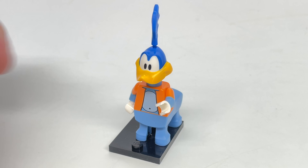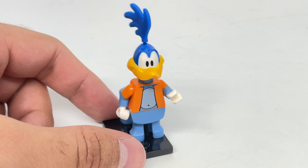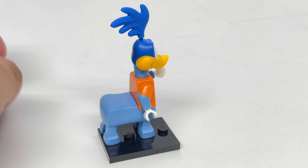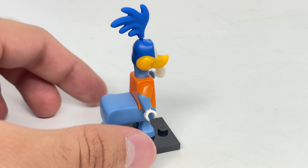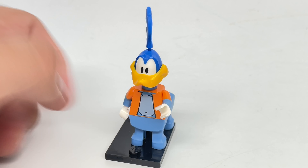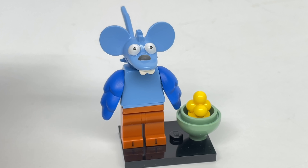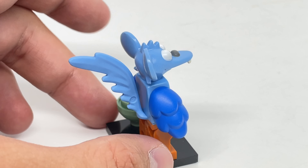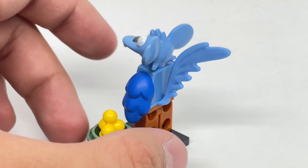Here is the Road Trotter, using that one body piece from Lego Trolls as well as the Itchy body piece from Lego Simpsons — that color scheme just matches a bit with that head piece. And then I was like, hey, the Itchy head piece matches well with the Road Runner body, so this is the Itchy Runner.